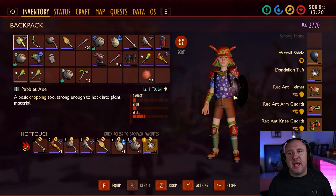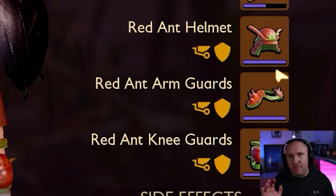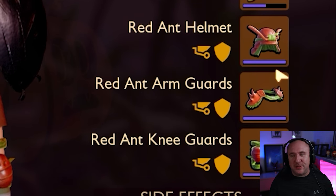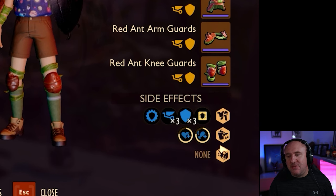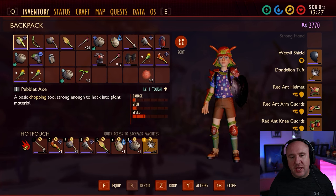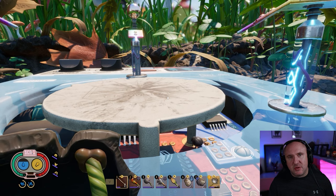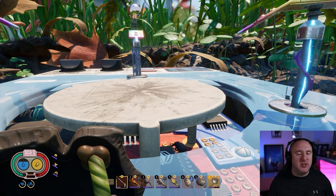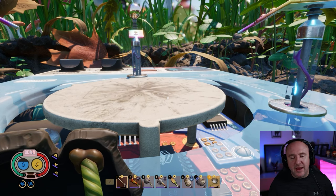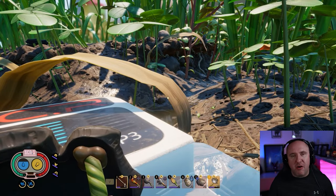What you'll need for this is a full set of red ant armor — the full set, not one, not two, put the full set. That way it gives you a perk and basically the ants see you as one of them. You'll also need some sort of torch — a slime sconce or a standard torch will be fine — and if you can muster it up, a weevil roast. Make sure your health is on full.